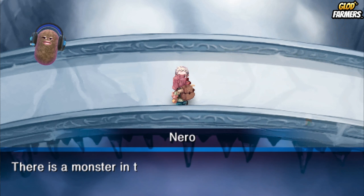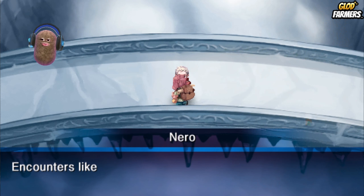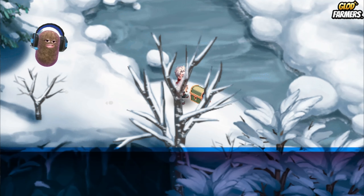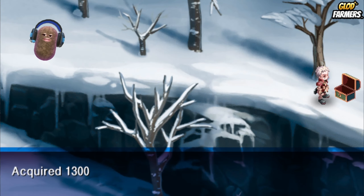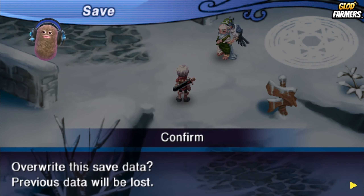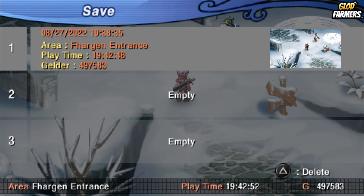We can't get through this barrier on our own. Let us proceed to Fargan — we should be able to gain some information from the townsfolk. We have Hannibal's letter; let's go meet the chief of Fargan. I'll just save right outside of Fargan and keep leveling up. There's a peddler here — there's a monster in the snowy mountains to the north. Found another chest: Emergency Potion times four, 1,300 guilders, and three Aura Masks. Let's save here and call it a day. Had a really fun time playing Crimson Gem Saga!